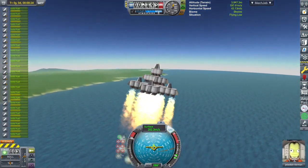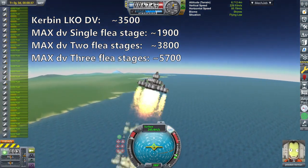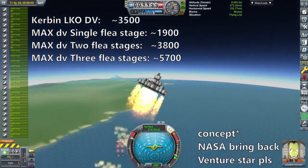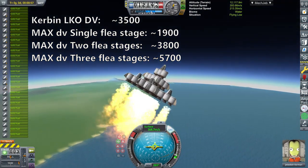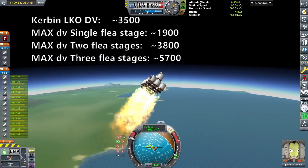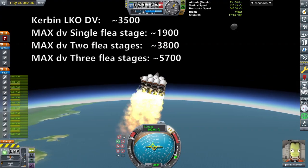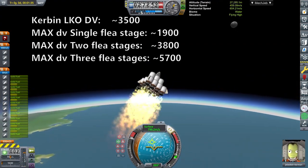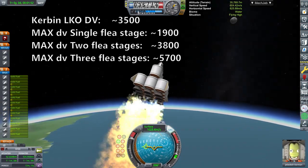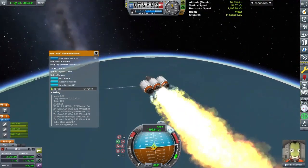Now you know why rocket staging is not just a matter of adding more fuel, but improving the fuel-to-dry-mass ratio. That's why if you look at any real-life SSTO, they go for carbon fiber tanks because they're really light, hydrogen because of its really high Isp, and they're huge — because not only does the volume of the tanks grow fast, but the surface area grows slower, so less material is needed to envelop the entire tank. The avionics, payload, and power systems become less and less of the total dry mass.